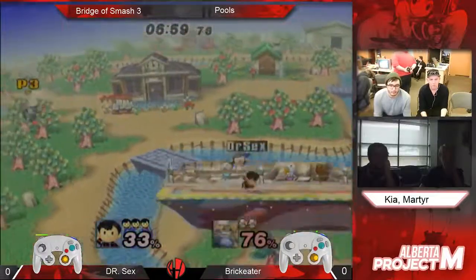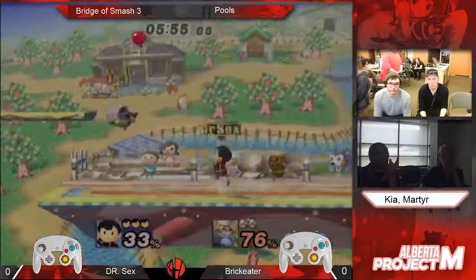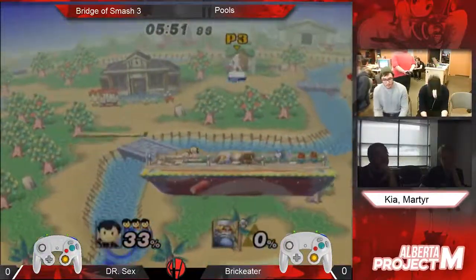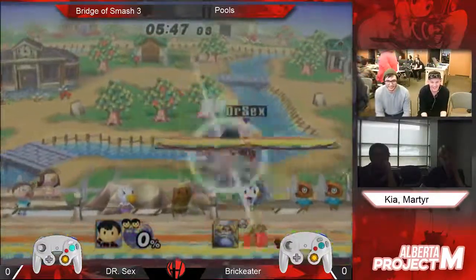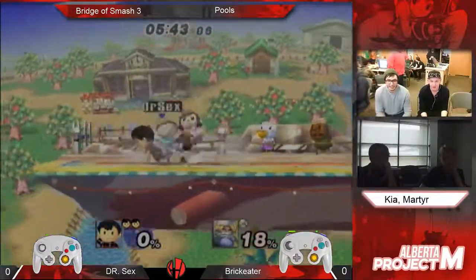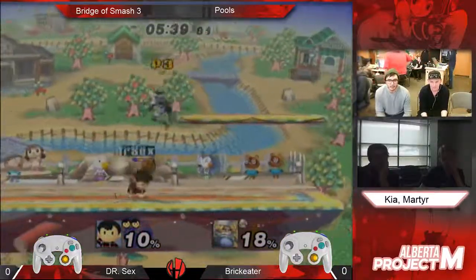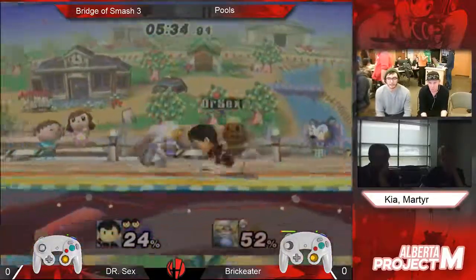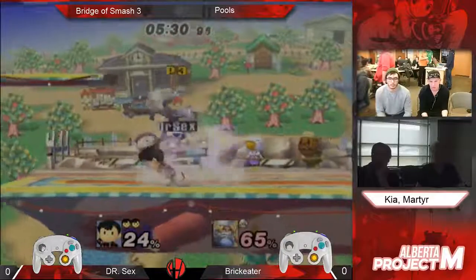If you don't know, in between sets hit stop recording, start recording — it's just more convenient if it's already pre-cut. So they went one for one in stocks while we were talking. I think BrickEater can have a solid chance if he figures out what to do in the edge card situation, because Ness is a light medium weight, right?